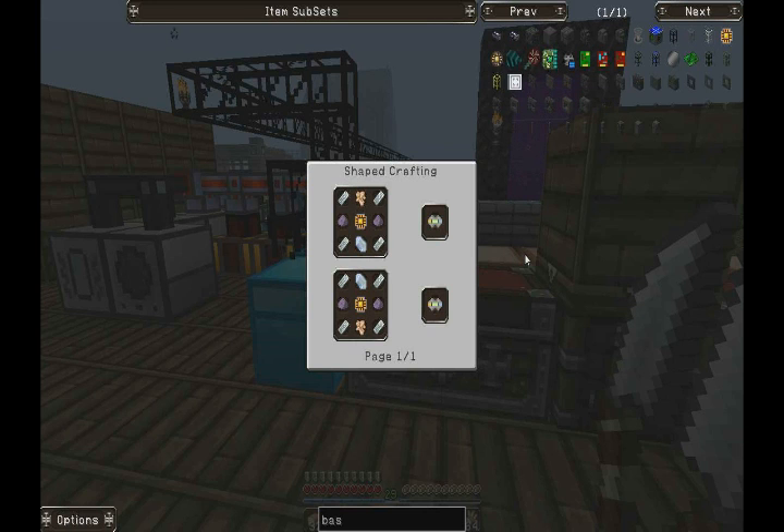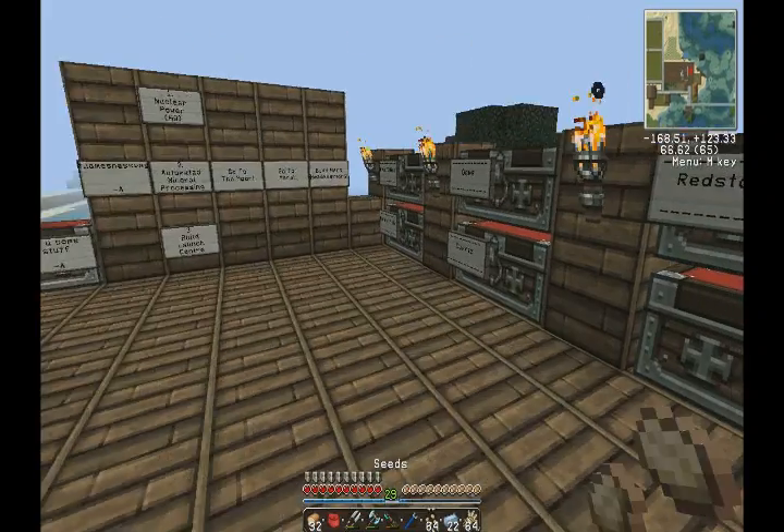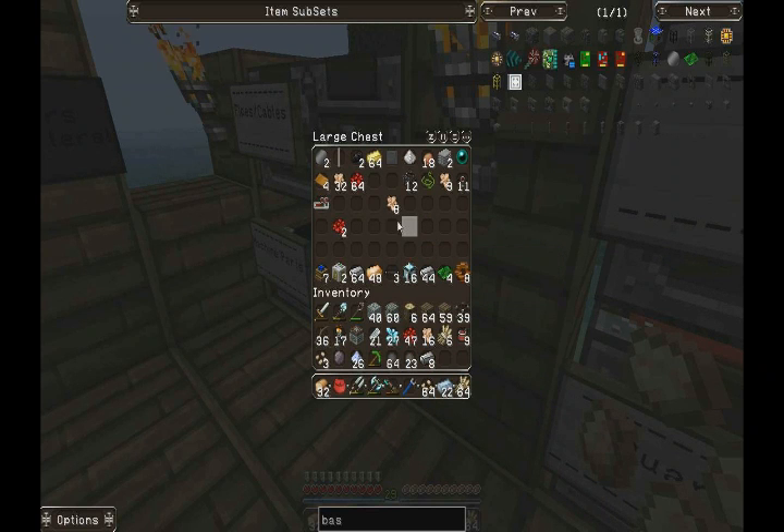Two Fluix dusts. We've got plenty of nether quartz now. Oh, we don't have that much - oh yeah, we do. Sorry.